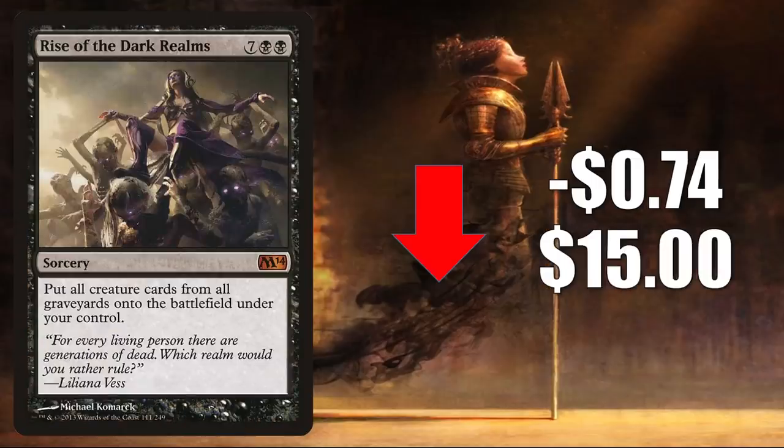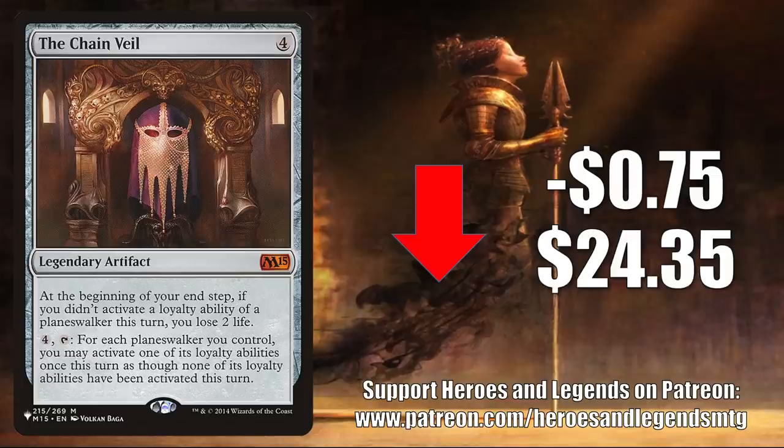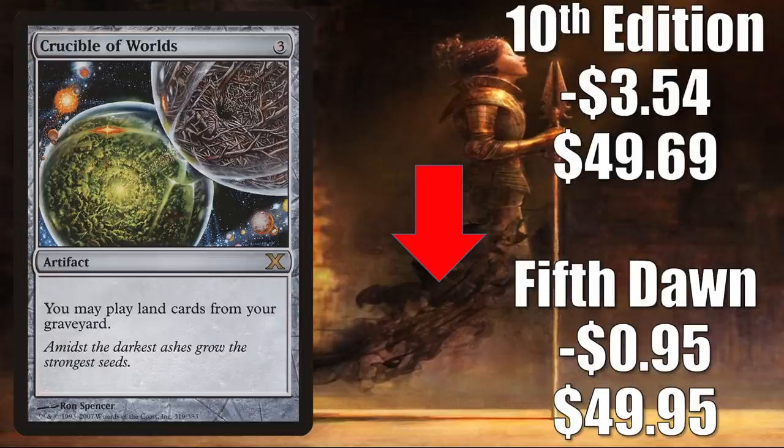Number 4 is Rise of the Dark Realms from Magic 2014, reprinted in Jumpstart — a very solid Commander card in a lot of different builds. It goes down $0.74 this week to $15. Number 3 is the Chain Veil, the copy from the list, another card normalizing, down $0.75 to $24.35. You'll find this in a number of Commander builds including Atraxa Praetors' Voice. Number 2 is Breeding Pool from Dissension, down $1.08 to $29. And number 1 is Crucible of Worlds. The Fifth Dawn copy goes down $0.95 to $49.95, the 10th Edition copy down $3.54 to $49.69. This card got really hot when Zendikar Rising came out, retracted a little, then got hot again with Commander Legends, and now we're seeing more retraction. It's in Modern Tron, Vintage Oath stacks, and is a highly played Commander card in lands builds.